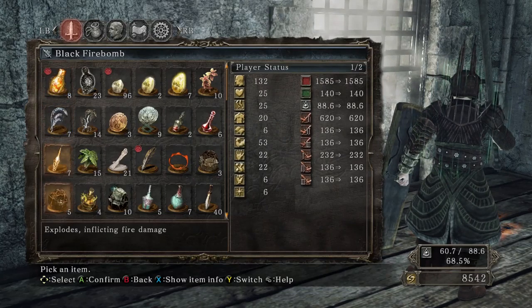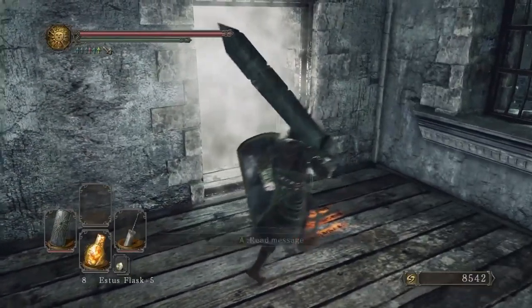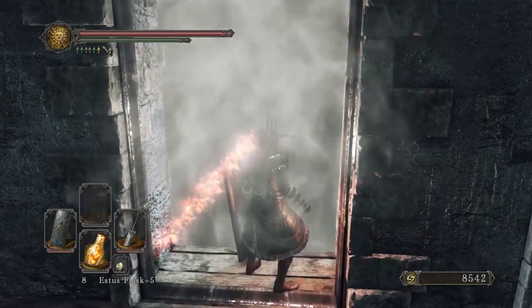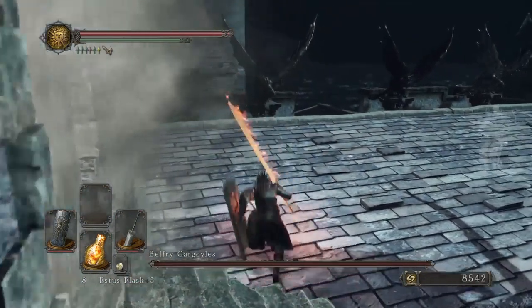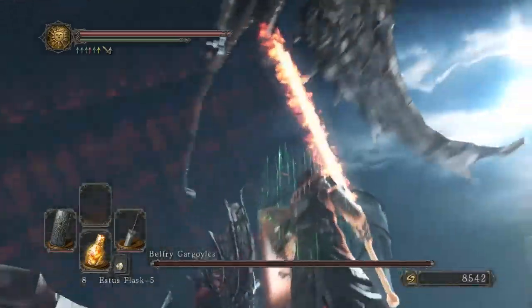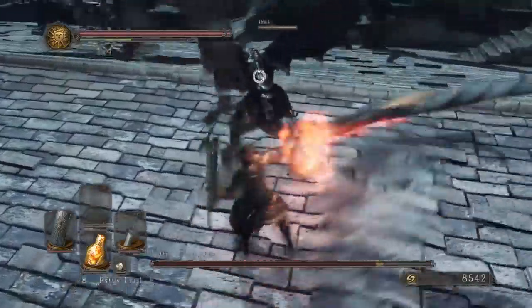Pull the lever. And sometimes you get invaded here, sometimes you don't. Anyway, that gate that was blocking the Fog Gate down there will now release. As you can see — in a second here. There we go. So now we're all ready for this fight.